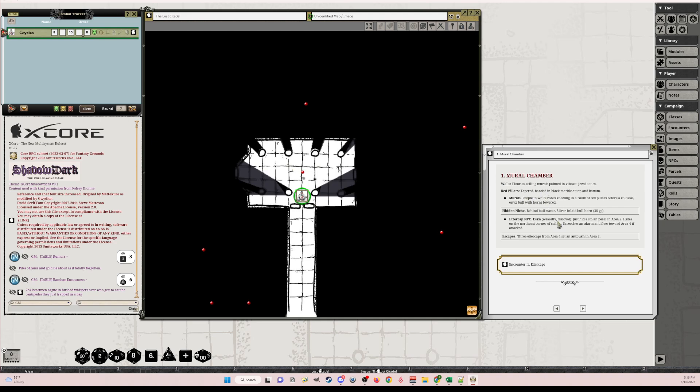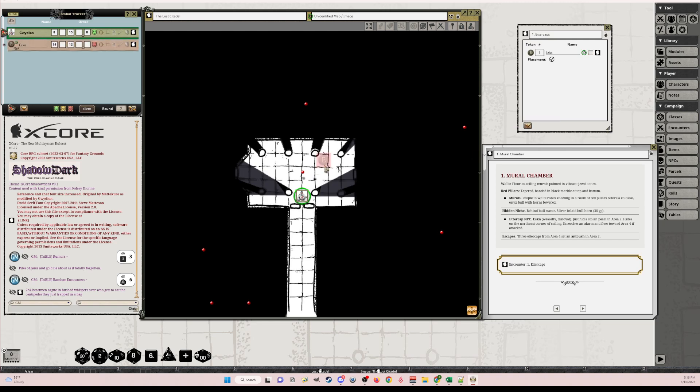This is the Flooded Field Chamber. I tried to keep this as close as I could to how Kelsey had it in the rule guide. For encounters, I wanted to call these out separately so they're in a gold background. What you can do is click on this link and hit the down arrow — it'll populate the encounter, in this case Ezka the ettercap. They're in the combat tracker but not visible; if you want to make them visible, click the eye symbol. You can run combat straight from here.